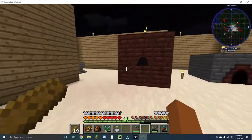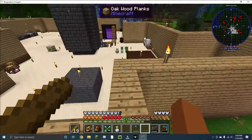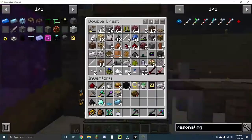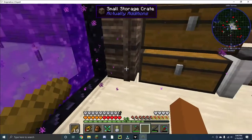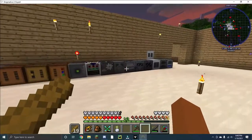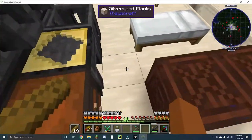Right over here I've got my mana pool. Here's something that's kind of funny — you remember how I needed those mana steel ingots? Well, I kind of already had a few. So I actually didn't even need to go through that whole process. But it did unlock the Botania stuff, which I'm going to be using later on. Then I came over here to my metallurgic infuser, and I now have my four mana infused ingots. Let's go smelt those up.